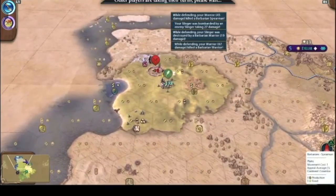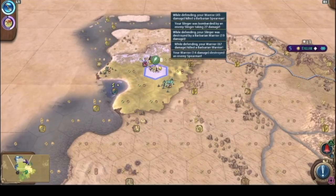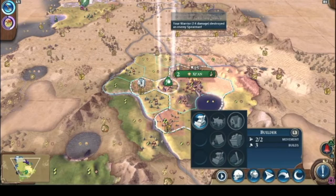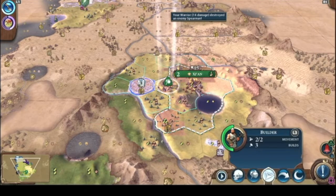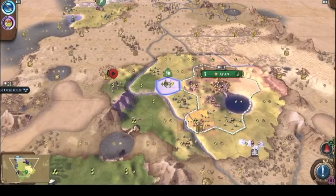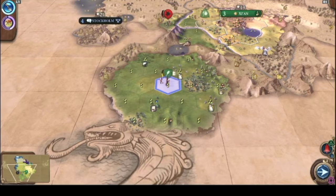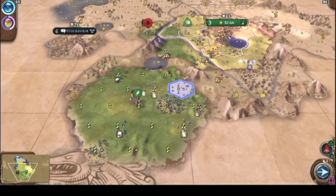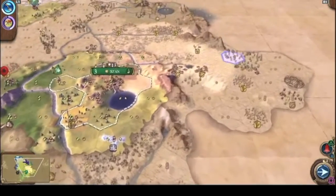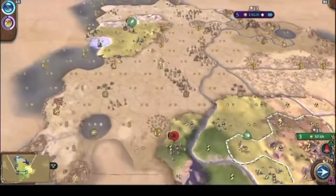Then I die — unbelievable. We took over this one. We'll yield this food. I might send the settler down south because the people over here are being a difficult problem — I have to send the goons over there. There's a scout behind our army.